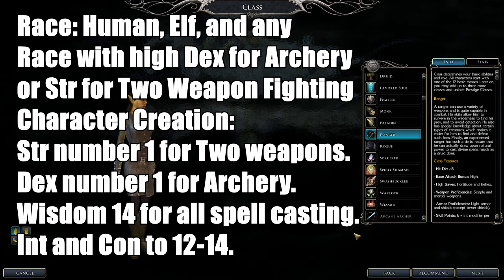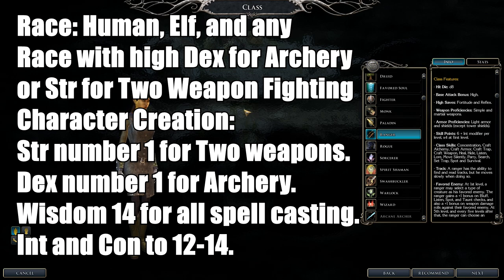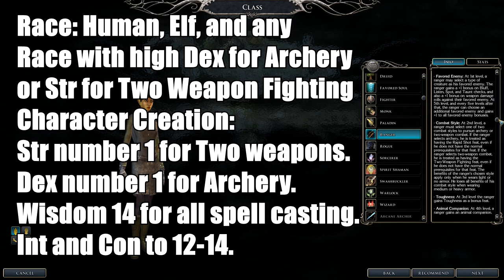Next up is the Ranger class. Rangers are basically a combination of a Druid and a Fighter, except they can only equip light armor and shields. They have 1d8 hit dice and use simple and martial weapons. Track is very important, especially in the Storms of Zehir expansion. They have Favored Enemies — you get bonus attacks against them. They get Toughness at level three, and they have animal companions and their own set of Ranger spells.